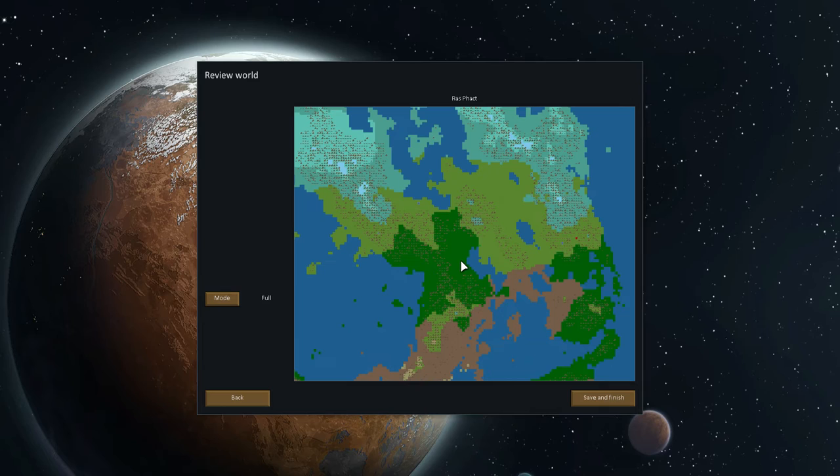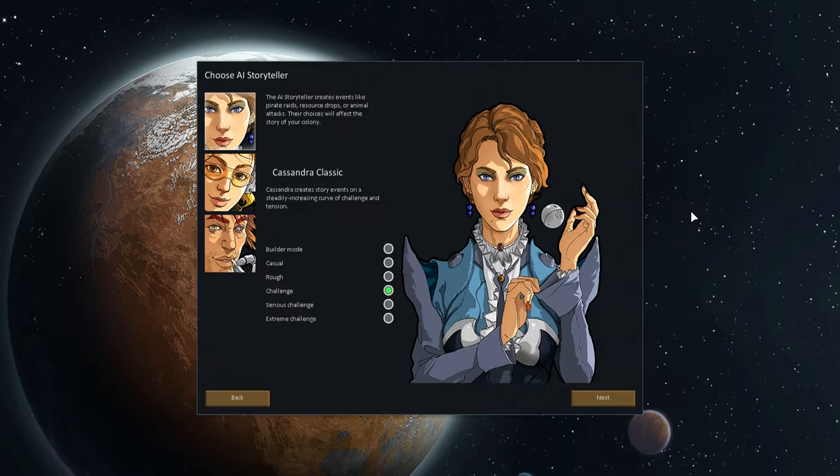This is your map. There are different biomes — you can click and see the biome description. One of the biomes is not currently implemented. Tundra biome, not implemented. Boreal Forest biome, not implemented. But jungle biomes are there, and Arid Shrubland and so on. You also have factions like evil colonies and the Jaguars, a pirate band. So we save the world and start a new colony.